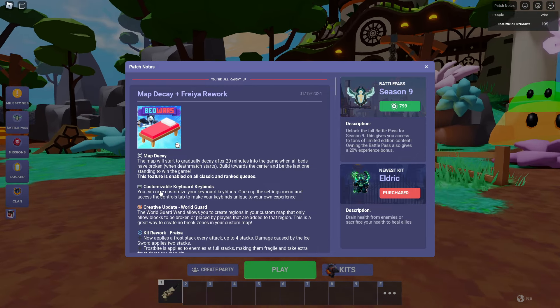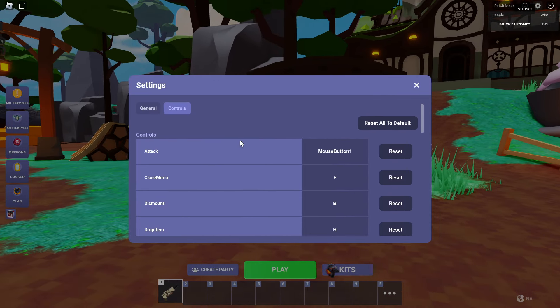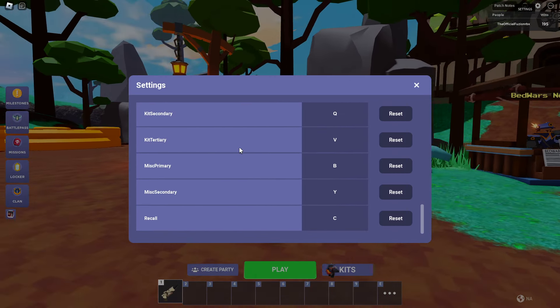Starting off, we have the map decay mechanic. Basically, after 20 minutes into the game, once all beds have broken, you have to build toward the center and be the last one standing because the map is literally going to start to decay around you. This is in both classic and ranked queues.